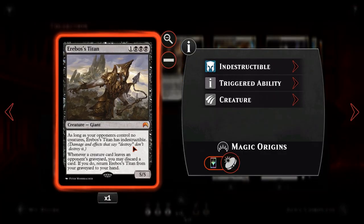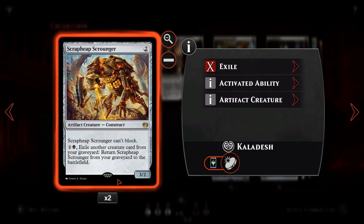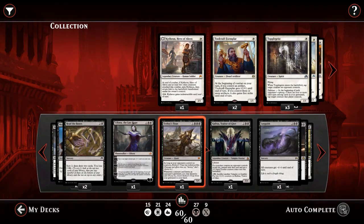We then have Erebos' Titan. For 1 and 3 black, we get a 5/5 giant. As long as your opponent controls no creatures, Erebos' Titan is indestructible — so it can't be destroyed by hard removal or burn. Whenever a creature card leaves an opponent's graveyard, you may discard a card to return Erebos' Titan from your graveyard to your hand. With all the Scrapheap Scrounger and graveyard recursion in the meta, that secondary ability should come up regularly. A 5/5 for 4 that's potentially indestructible is a superb creature.